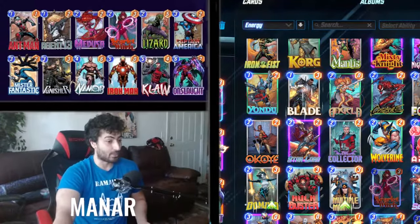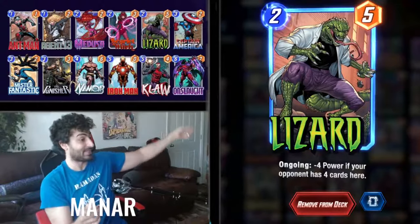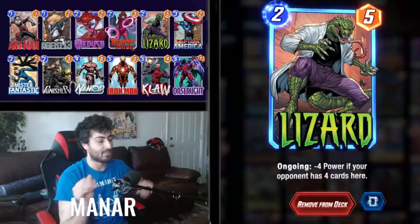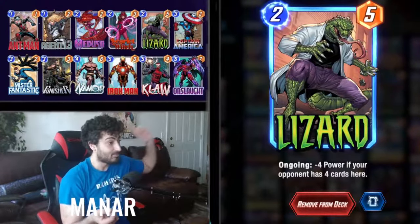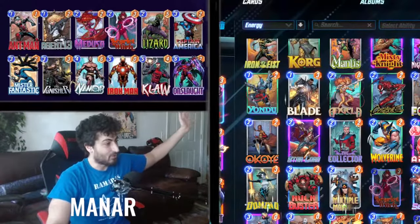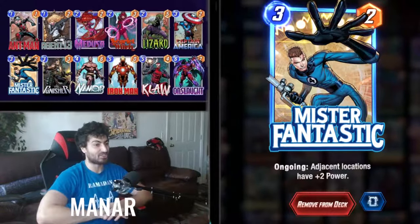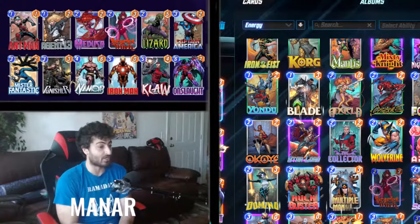Lizard is one of the worst cards in the game, but his role here is as bait. You play him on the left side to force the opponent to fill up the left side — you never play him on right or center. You don't care about the left side at all. Mr. Fantastic is another card you rarely want to play; he's just there because there's no better three-cost option.